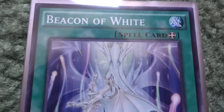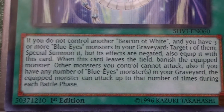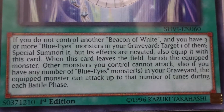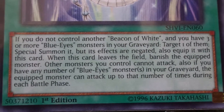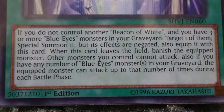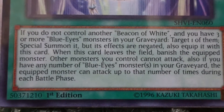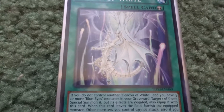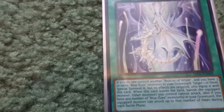That's all the effect monsters. Moving on to the spell cards. First is Beacon of White, one of the newer cards. If I do not control another Beacon of White and I have three or more Blue-Eyes cards in my graveyard, I can target one of them, special summon it with its effect negated, and equip it with this card. When it leaves the field, the equipped monster is banished. All other monsters I control cannot attack, but if I have Blue-Eyes monsters in the graveyard, the equipped monster can attack that many times.